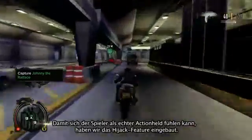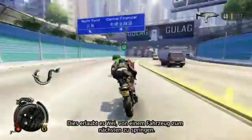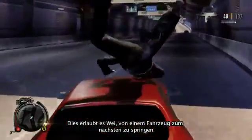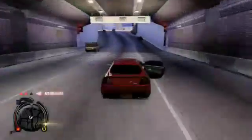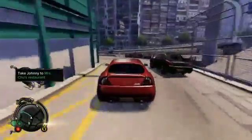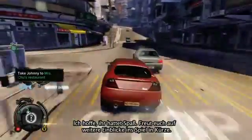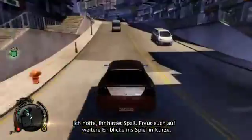To make the player feel like a real action hero, we added a feature called Action Hijack, which allows Wei to jump from one vehicle onto another. It also helps keep driving sections exciting and fresh. Don't like this vehicle? No problem — pick a new one on the go. And that's it for today; hope you enjoyed the walkthrough and stay tuned for more action-packed content.